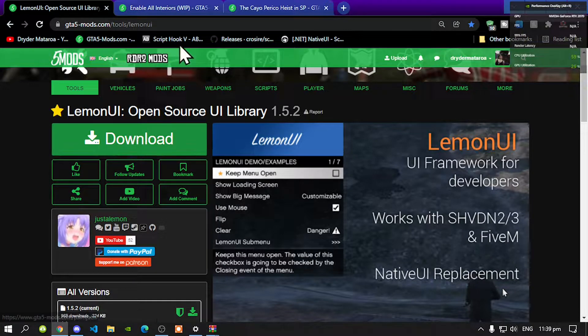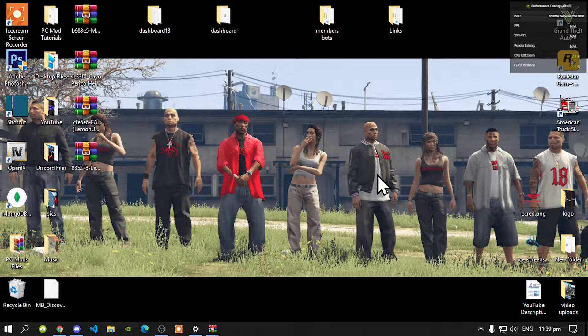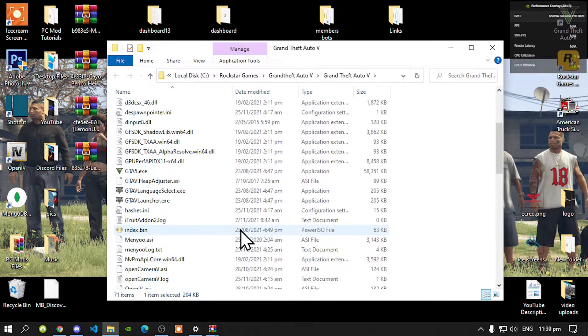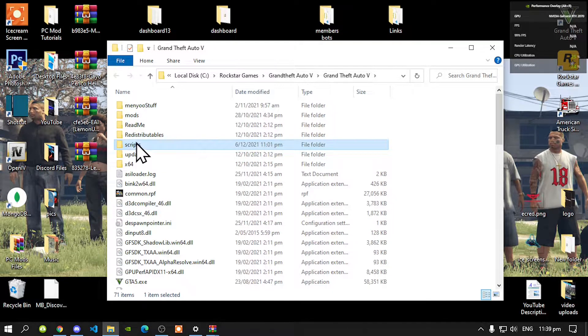Once you have completed downloading all three files, we can get started. Once you have completed that, then go to your GTA V game, hover over it, right click and open file location. Make sure that you install your requirements first. Once you have completed that, then make sure that you create a scripts folder. Make sure that you spell scripts correct and make sure that it is all lower case.